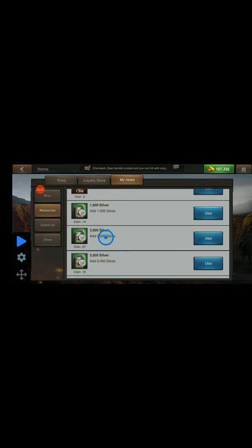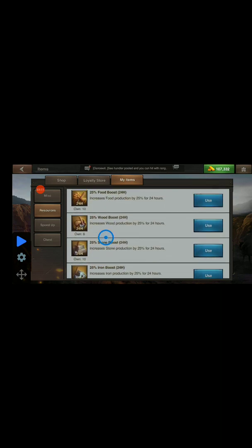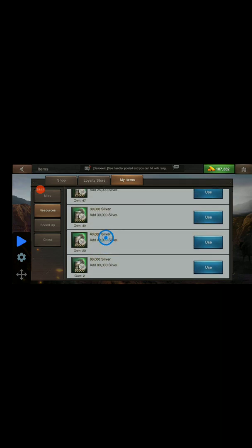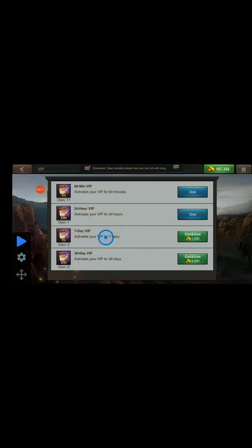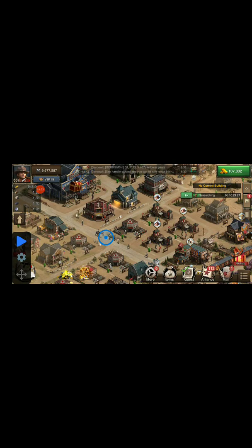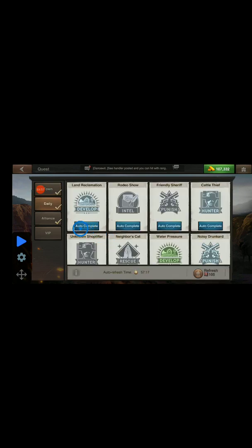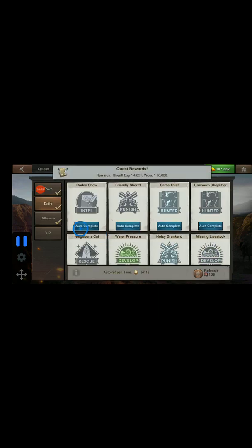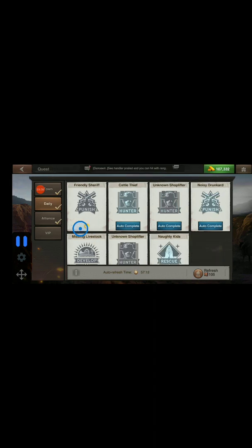I'm pretty good at keeping the items opened up in my gifts. Let's go look at VIP — not many of them there either. You can do the same thing with your quests, for example. You can set it right there, hit that button, and it will just open them up for you very quickly like this.